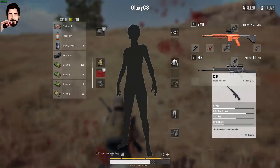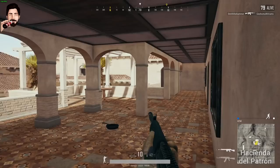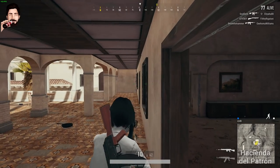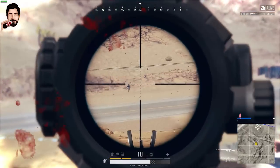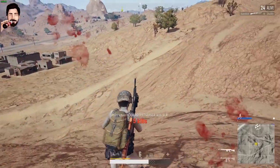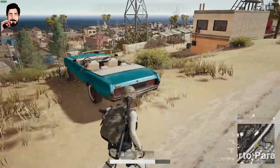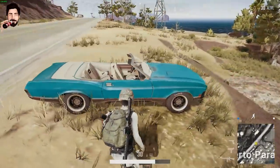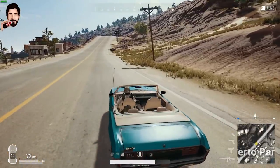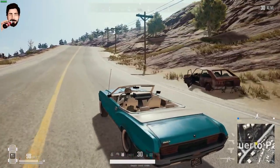DMR sınıfı keskin nişancı tüfeği kategorisinde SLR isimli yeni bir silahımız var. 7.62 mermi kullanan SLR, şarjöründe 10 mermi taşıyabiliyor; uzatılmış şarjörle kapasitesi 20'ye çıkıyor. SKS'den daha yüksek hasar veriyor ancak kontrol edilmesi daha zor. Yeni silahın yanında Mirado ismiyle oyuna eklenen 4 kişilik klasik araç da var; yalnızca Miramar haritasında anayollarda ve şehir merkezlerinde spawn olacak ve şu an oyundaki en hızlı araba.